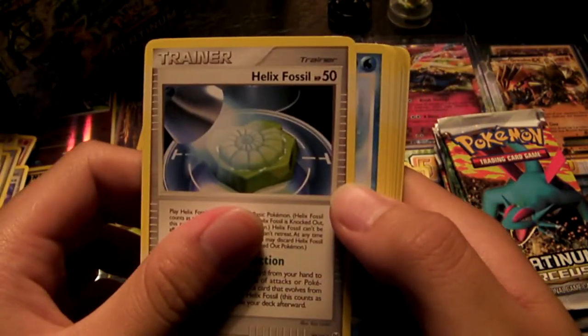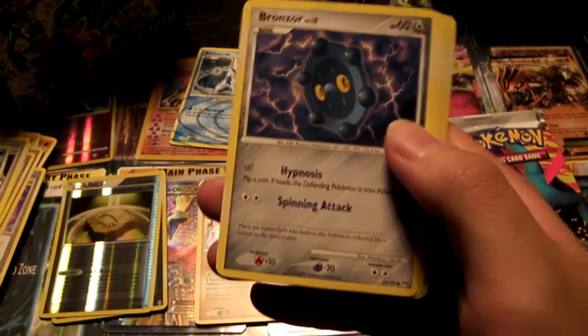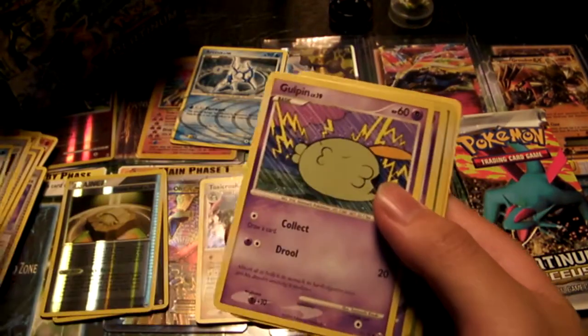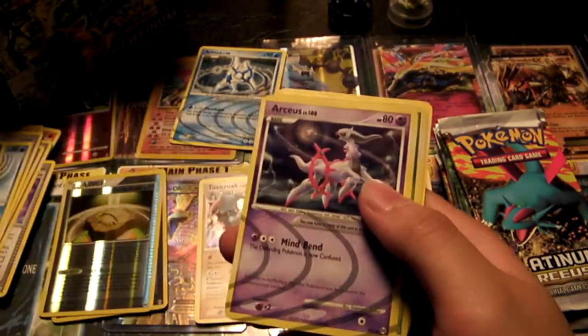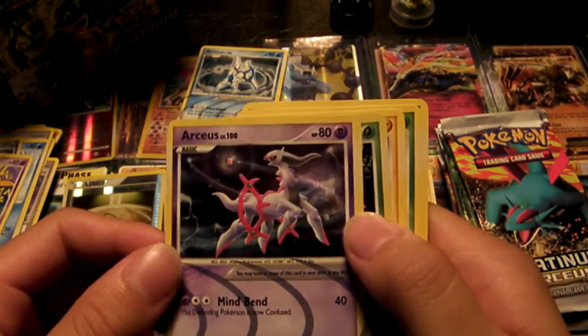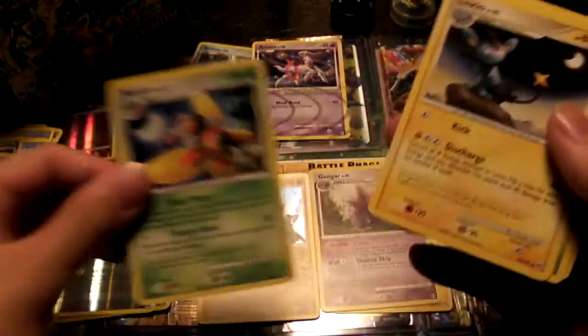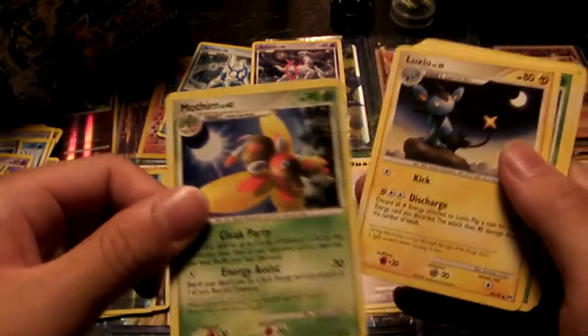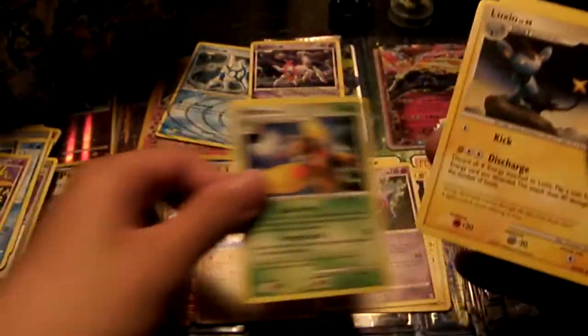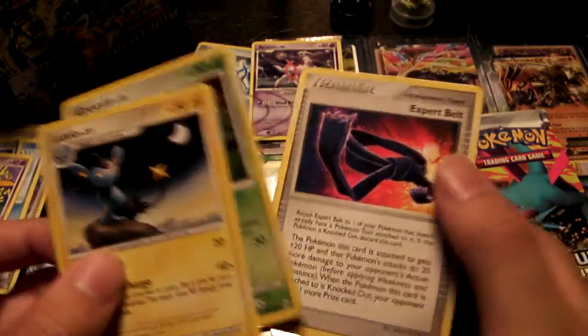Totodile, Helix Fossil, Omastar, Omanyte, Bronzor, Gulpin. Oh nice, we got our Psychic Arceus! We have a Holo Mothim. Luxio, Grovyle, and an Expert Belt.